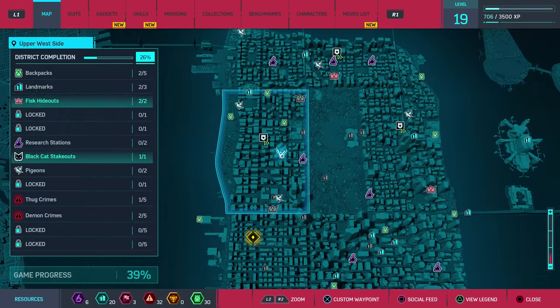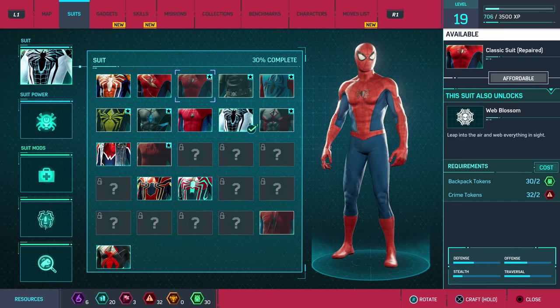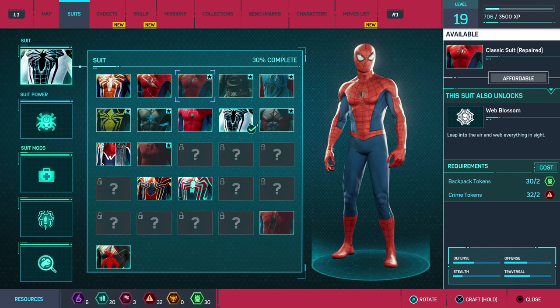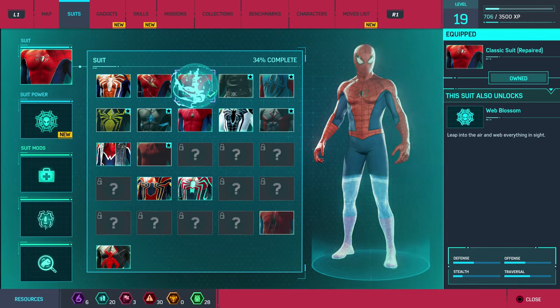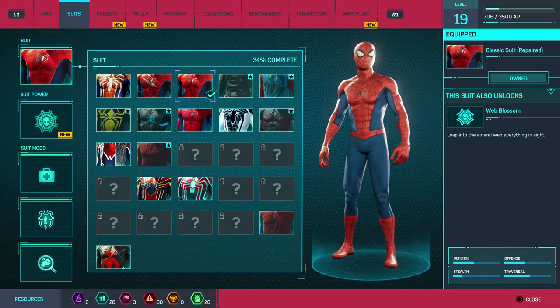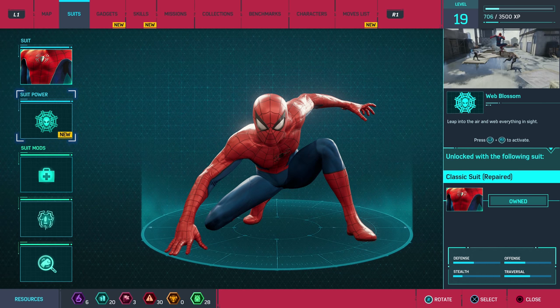What costume do we want? I was thinking about this particular one right here, because it has the Web Blossom. I wanna see how this works — leap into the air and web everything in sight. It only takes two backpacks and two crime tokens, and I got a lot of each. So boom. This is a pretty standard suit — the Classic Suit repaired. And it's on me now along with the Web Blossom, so super cool.